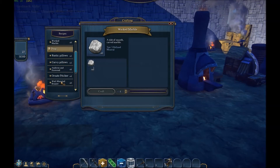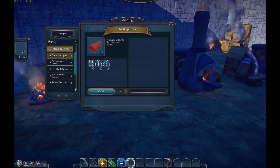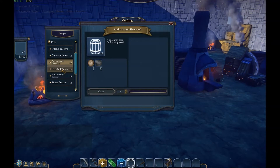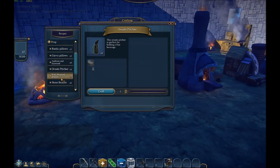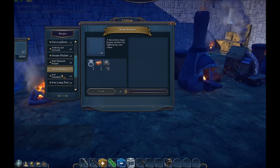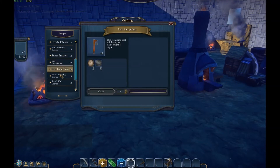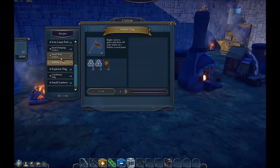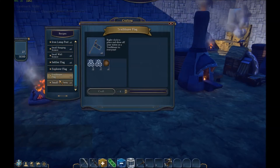We could actually probably build some of these things, but I'll make them on my own claim. There's a whole bunch of props — rustic pillows, curvy pillows, iron and firewood, ornate picture, wall-mounted brazier — that's what they used up top, stone brazier — iron chandelier, iron lamppost. You can even build a settler flag, small wall sconce, explorer flag, trailblazer flag. A small lantern and a metal ring.